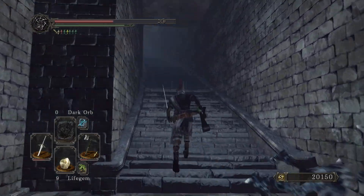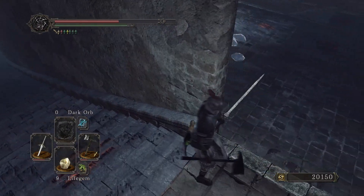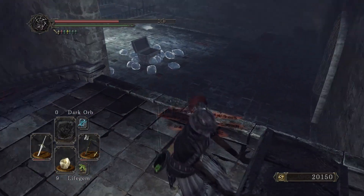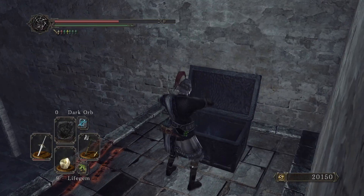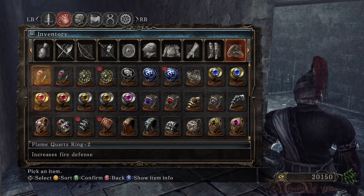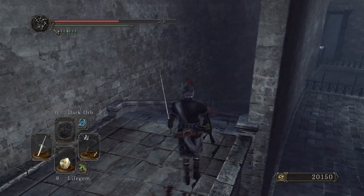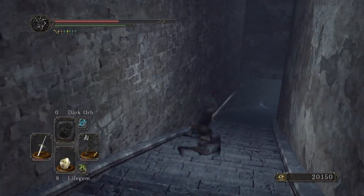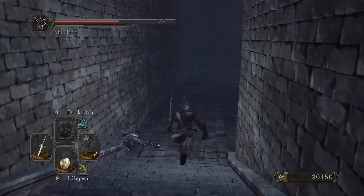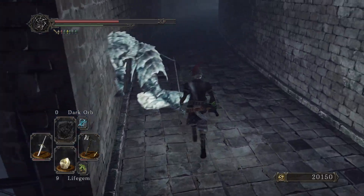Let's see where the stairs take us, and I think we can drop down back there. Okay, so we're now here - we're gonna loop around quite a bit. Fire Clutch Ring - what is that? Take the rings, go down. Increases fire attack - okay. You could only drop down from the illusionary wall, right? That took us here - one fire is down below.